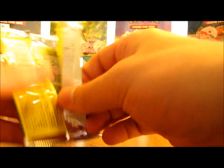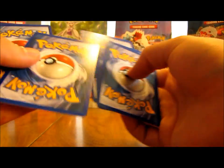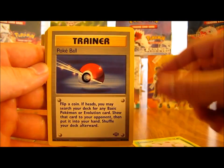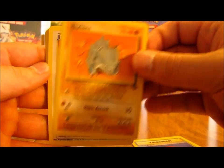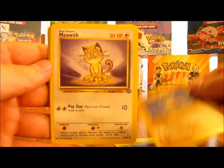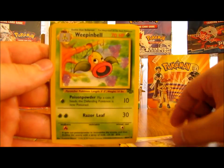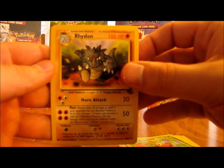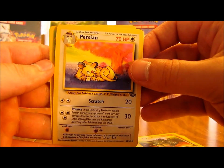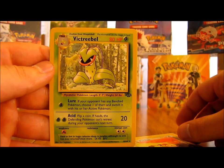Next pack here has Wigglytuff on the front. Seems like I need a holographic card in this pack - I'm due. We have Exeggcute, Pokeball, Rhyhorn, Jigglypuff, Oddish, Cubone, Meowth, Weepinbell, Rhydon, Persian, and here's the rare - a Victreebel non-holo. Still hoping to get that Jolteon holographic card.